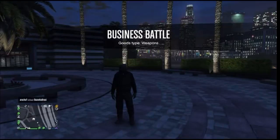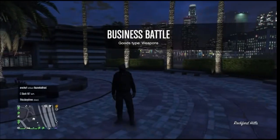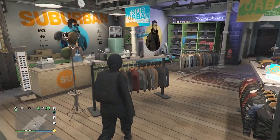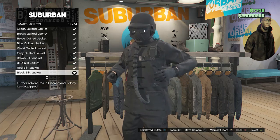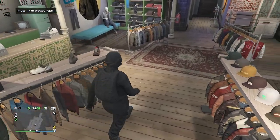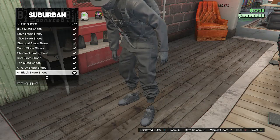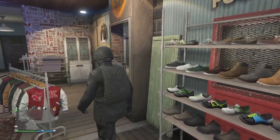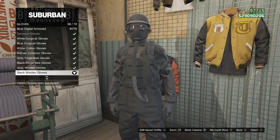When you load back into a public session with the black joggers, head to the clothing store. Once there and wearing the outfit with the black joggers, head to your tops and scroll down to smart jackets on slot nine. Look for the black silk jacket on slot 12 and equip it. Walk over to shoes, go to skate shoes on slot three, and equip the all black skate shoes on slot 16. Then go to accessories, scroll down to gloves on slot seven, and equip the black woolen gloves on slot 58.